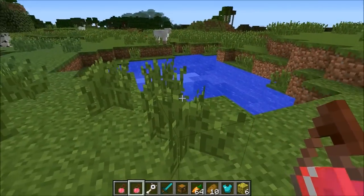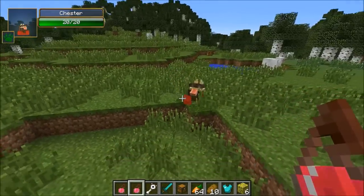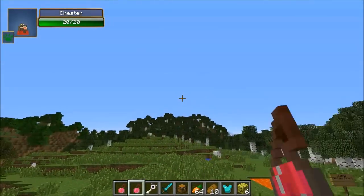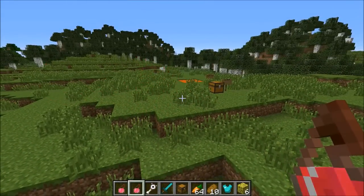That is pretty much all there is to show with this mod — Chester, an awesome chest that follows you around with a really cool model. You can store stuff in him and even upgrade him. Hope you guys enjoyed the video and commentary. If you did, be sure to smash that like button and subscribe if you're new to the channel, and I will see you next time for another Minecraft video.